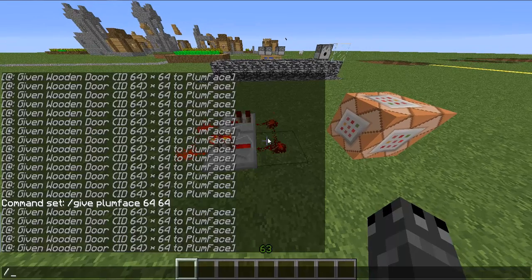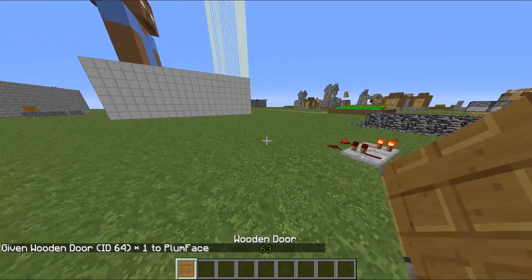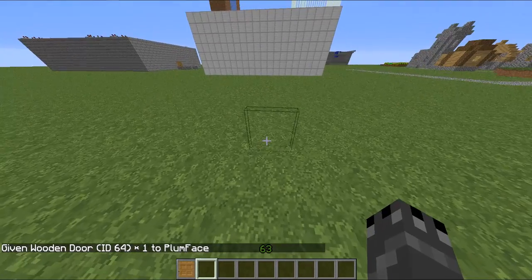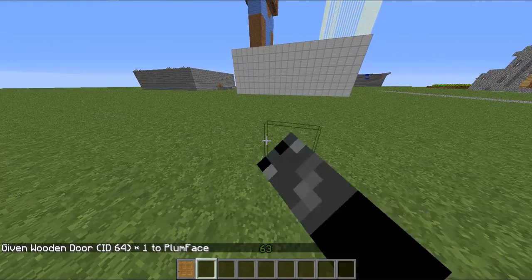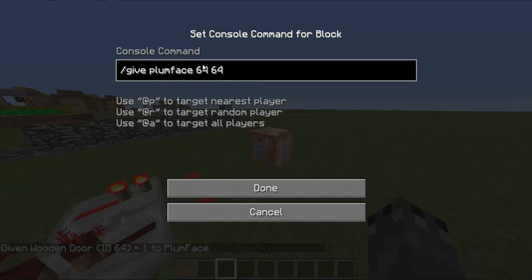The only way to literally get this is you can do slash give, your name, 64, and then put one at the end and you see you got this weird glitchy door. Place it down and there you go. Or an easier way is just go on the command block and do slash give, your name.